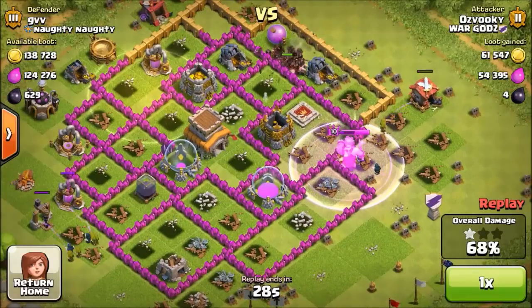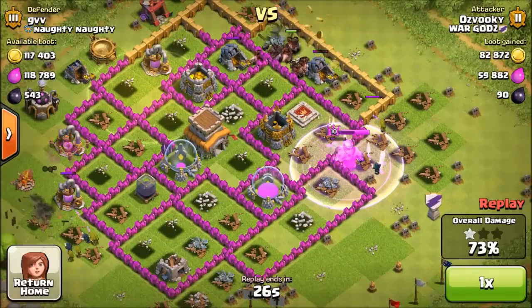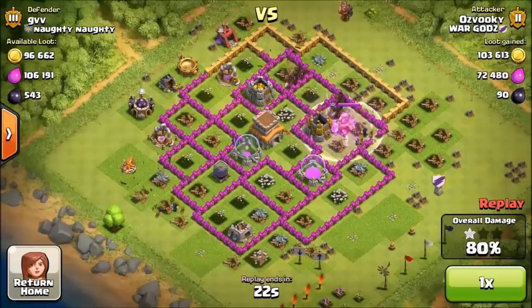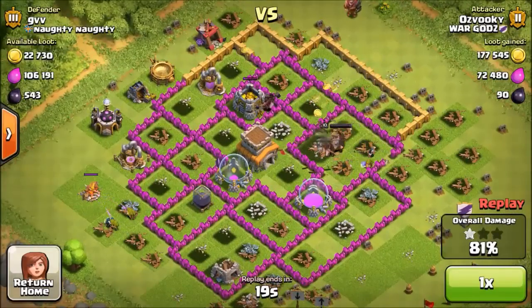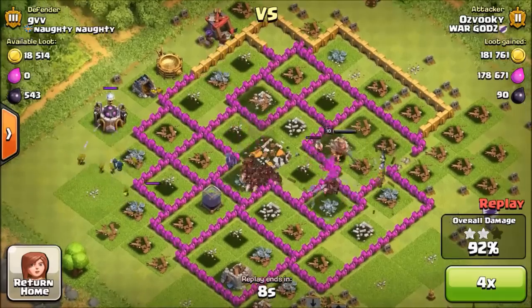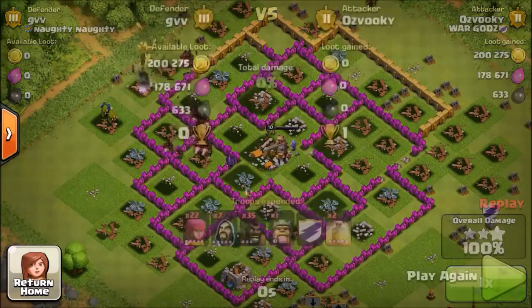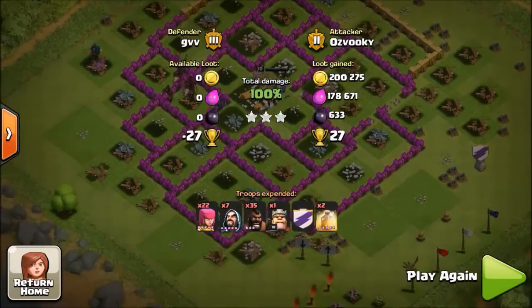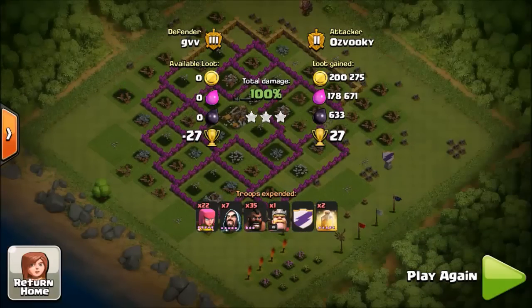I just got 1 star on the base. I then deployed my Barb King because all the defenses are taken care of, and he goes straight towards the storages and the town hall. There are no defenses left, only the loot to take. That was a pretty easy raid — pretty successful. Got about 370k resources.